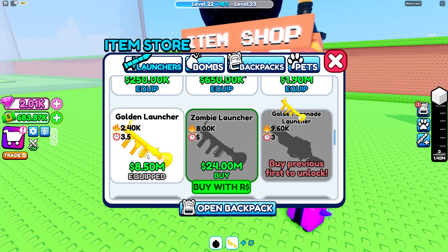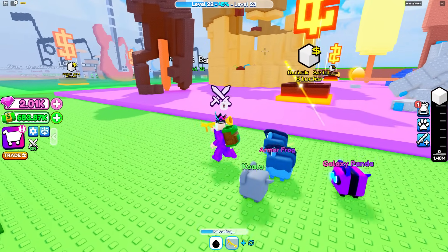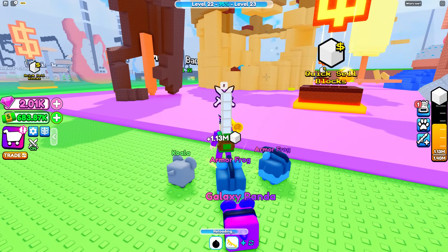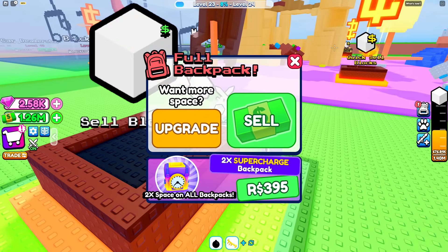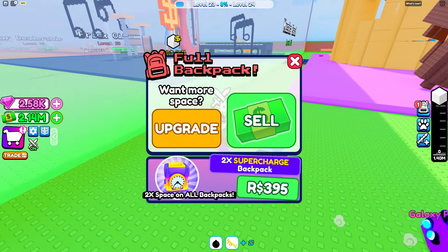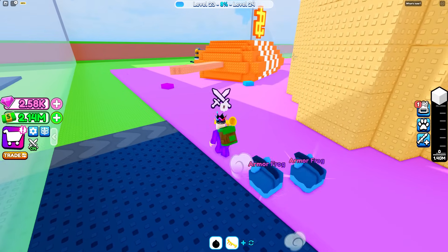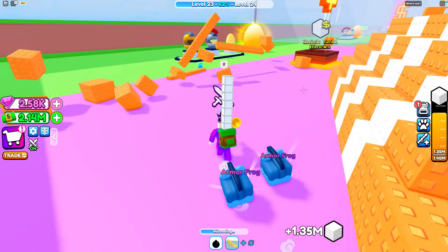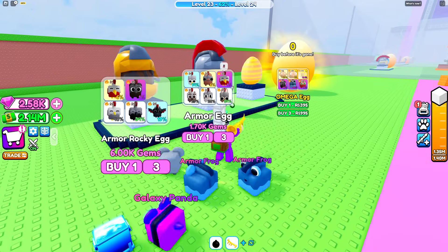We can unlock this one - it's a golden rocket launcher! I can't ask for anything more, look at that. Look how much damage it does. I think we need loads to get to the next level. Whoa - what's at the end of here? Nothing. There's some eggs - whatever this is on the floor - someone's backpack. Okay we can go straight to this I think.